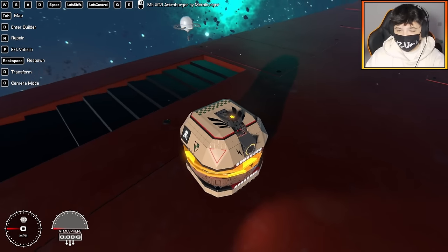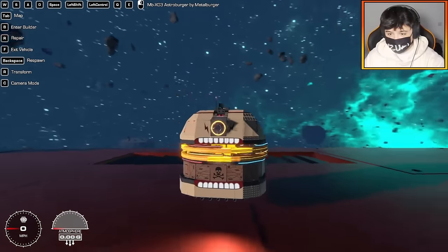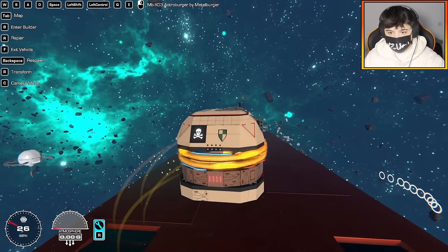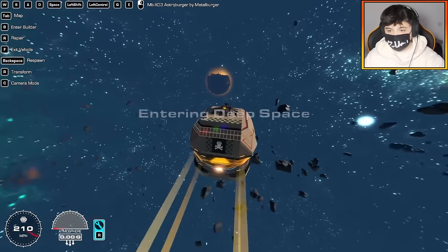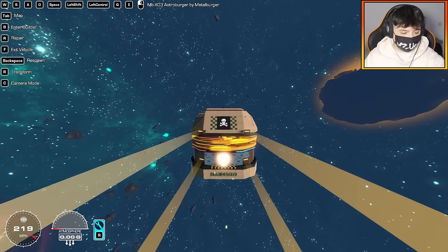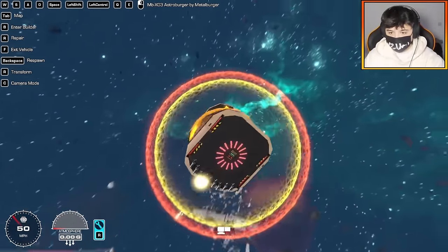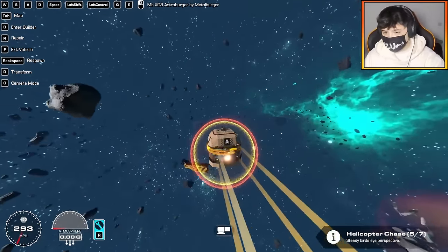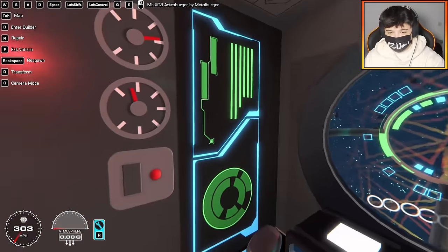Of course we have a legendary Metal Burger creation — the MBXO3 Astro Burger. It's literally a burger spaceship, what more could you ask for? Space is to go up — whoa, I pressed it once and it's doing its own thing. Shift is gyro stabilization, control is the mighty burger shield. This has no lasers, all large cannons — pretty OP in space. And yes, there's a first-person view with decals on the actual glass.